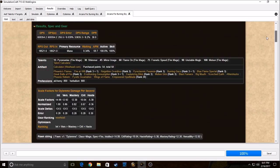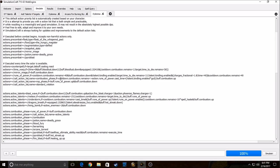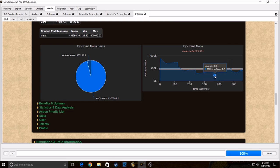Here's how you can fix that: go into the APL, find the standard rotation section, and add a line: 'actions+=restore_mana,mana=0'. That's going to fix the OOM problem. I'm not going to do scaling this time, but you will see a DPS increase because the profile isn't going OOM anymore. As you can see the DPS went way up from the last profile because it's not going OOM — you can see at the bottom it's not OOM anymore.